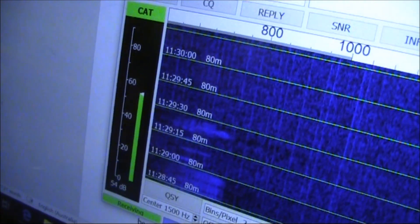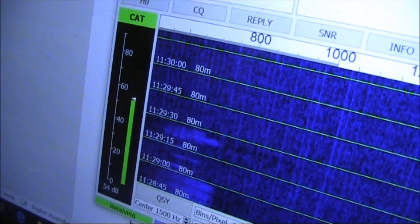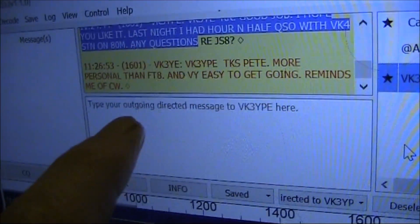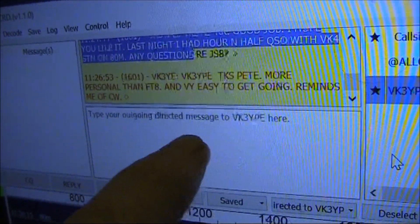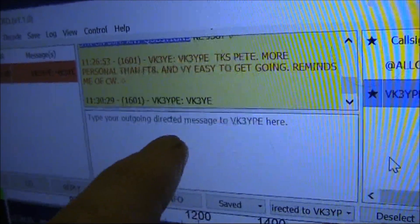Like FT8, transmissions are in 15-second blocks. But unlike FT8, you can type as long as you want here, and your transmissions will go into several consecutive blocks.